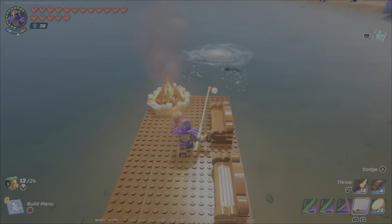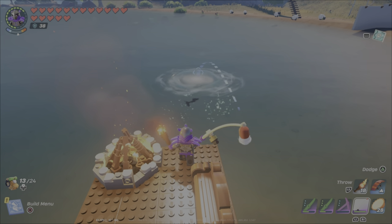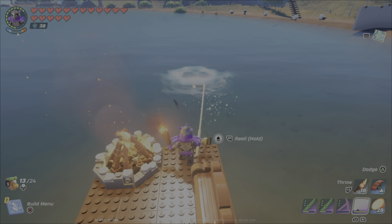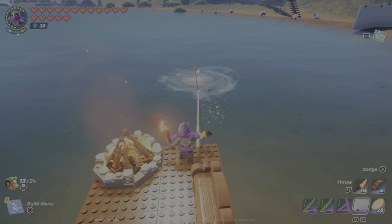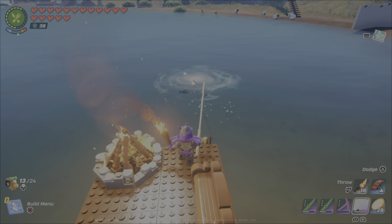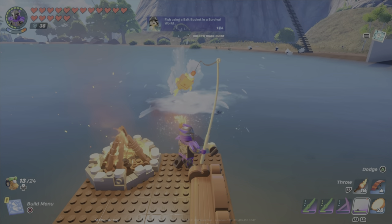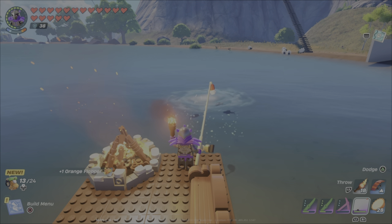The first spot I checked was the fishing dock behind my base, and there happened to be a fishing spot right off the edge. I took my first cast and missed. This fishing spot is white, which means it's a common spot. You'll also find them green, blue, and purple, which are the different rarity tiers — purple being epic with the best chance to catch higher-tiered fish.